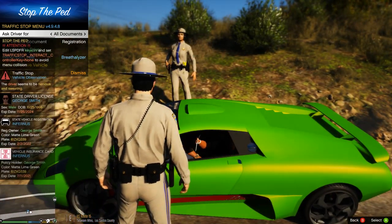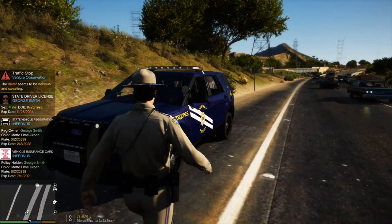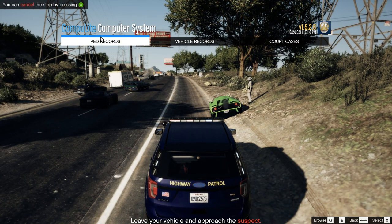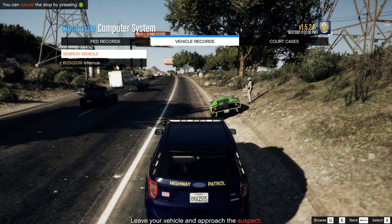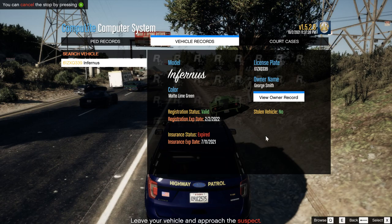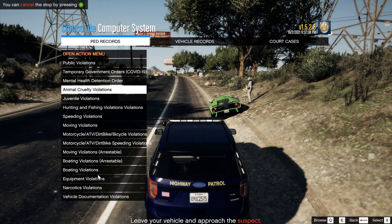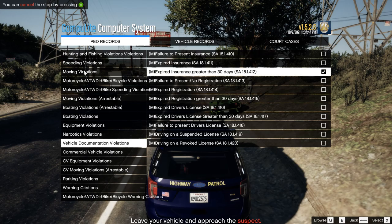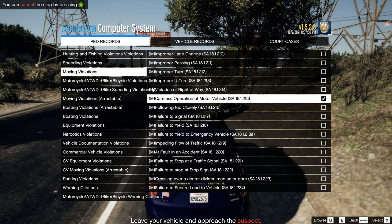Alright, sit tight sir, thank you. George Smith — okay. He has one prior ticket. Vehicle has expired insurance. So we're gonna get him a ticket for that, most definitely. He does have expired insurance past 30 days, and then he's gonna get a moving violation. I'm not sure exactly what that would be — I'm just gonna get him for careless operation of a motor vehicle. Yeah, that'll work.